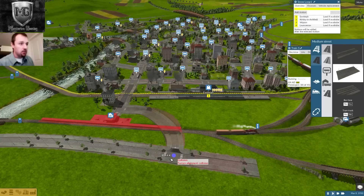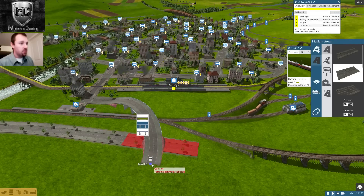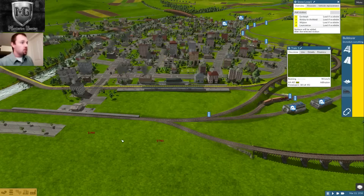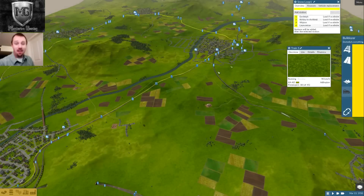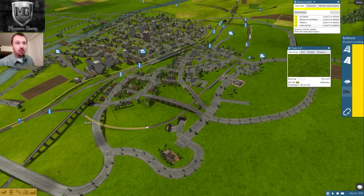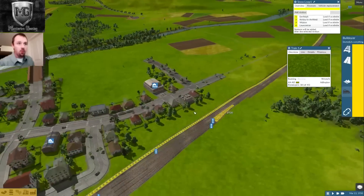I'm going to build a whole little industrial park over here. I have the goods getting dropped off right here, and once I do that I'm going to need more goods. So I'm going to bring back the old goods train line. The line is here — it exists. I think I'll upgrade it to electric. It hasn't been used for a while; it's been used for Newport, but not for Eastleigh.